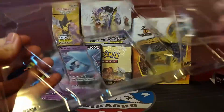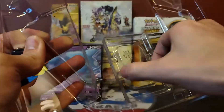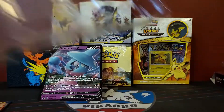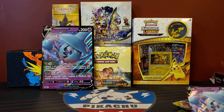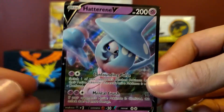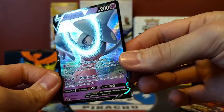As I said in another video, the tab way is the best way. Never mind. Alright guys, as you can see, we have both of the Hatterene V promos — the regular and the jumbo.